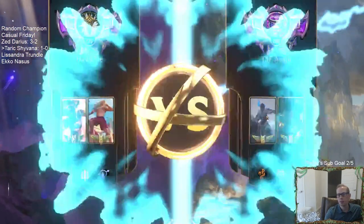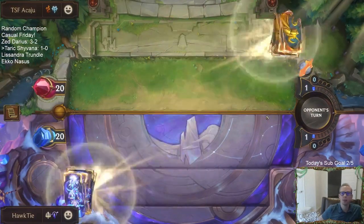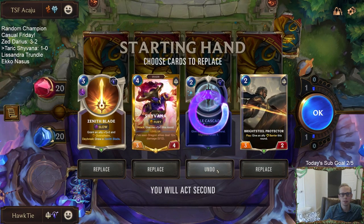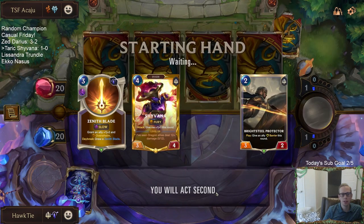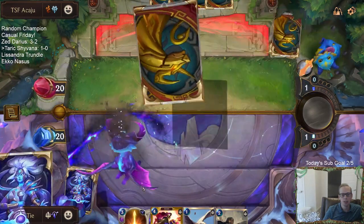Sejuani — always tough for your Demacia Challenger type stuff, pump spell type stuff. Good looking hands. I think I'm going to want to go Shyvana plus Zenith Blade on turn 4. Good draw.